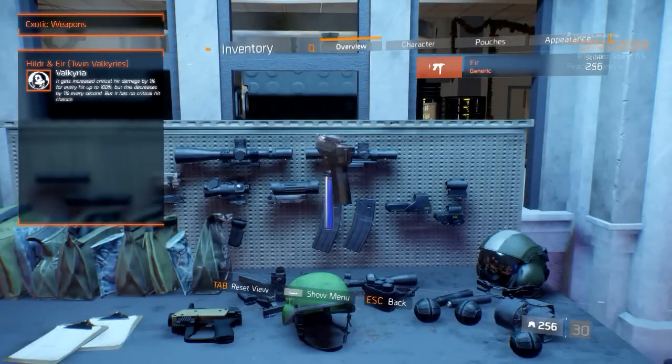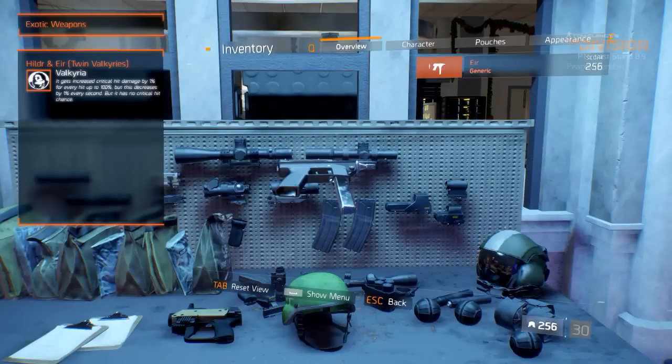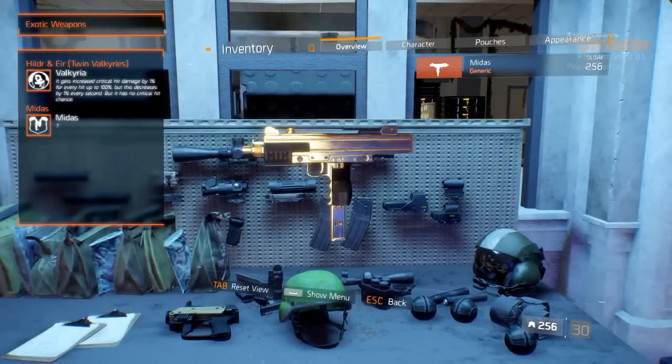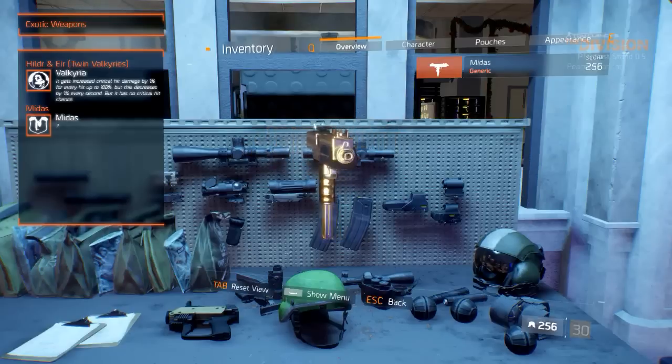This is where the A Year comes in — now covered in a silver chrome skin, it does have the regular crit chance. This means you'll have to swap weapons once in a while to use them efficiently. The Midas is equipped with the Midas weapon talent, but there is no description as of now.